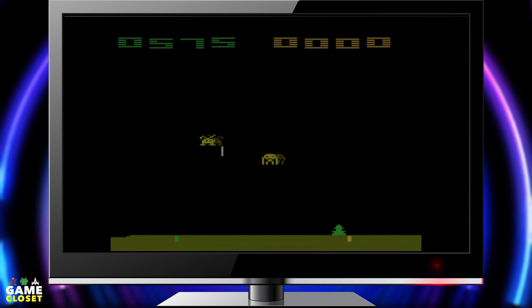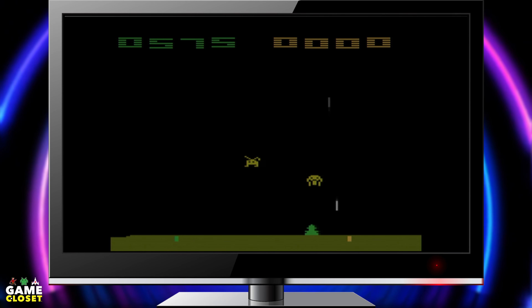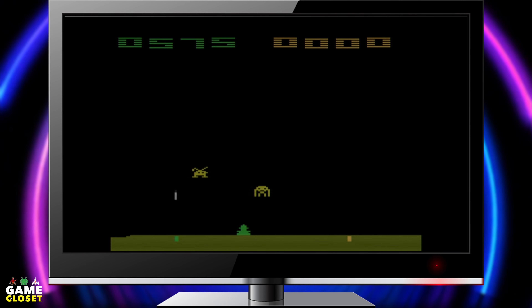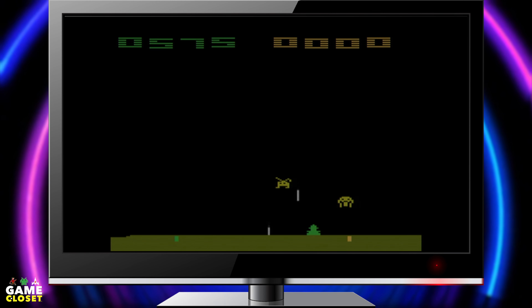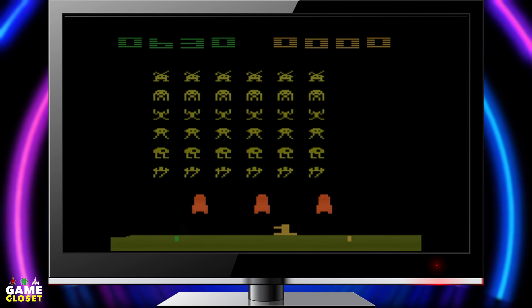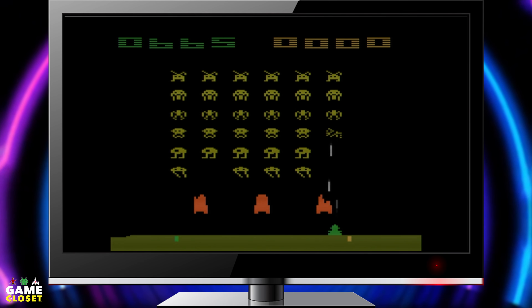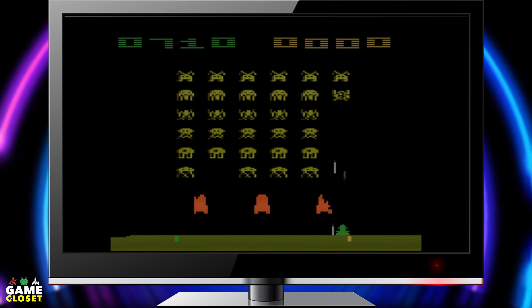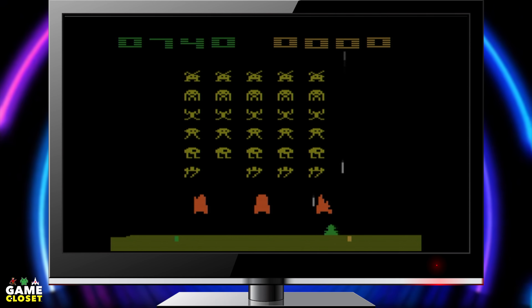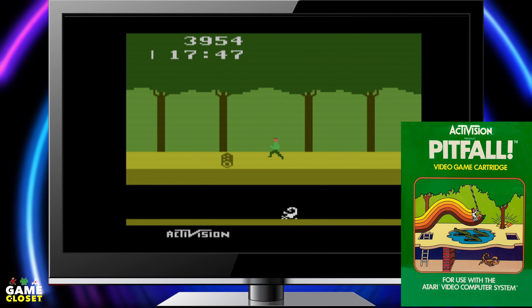The Atari 2600 was no stranger to arcade ports, and this is the third one on the list. It's Space Invaders. Move your base behind the shield to shoot the incoming aliens. They move faster the more you shoot them, and they get closer and closer to you as they fire their lasers at you. If they land, you're dead. Simple and quick. There are tons of variations on this cartridge, so you can have hours and hours of fun.